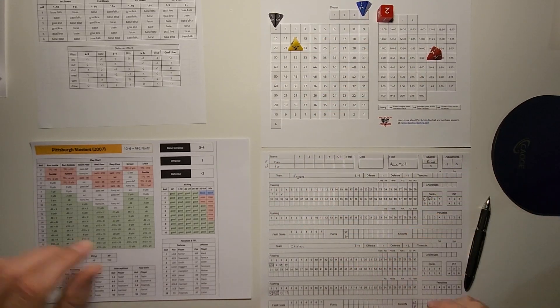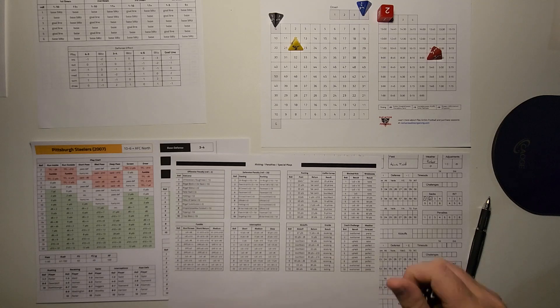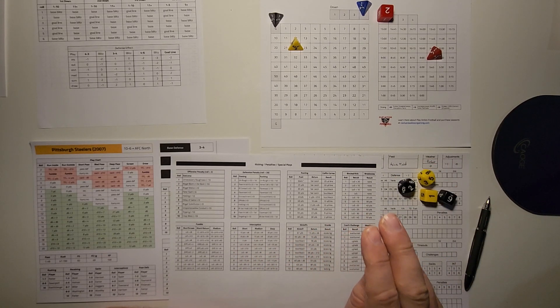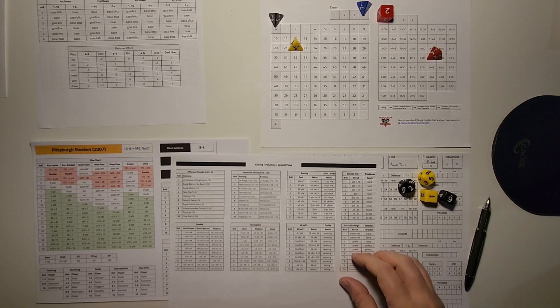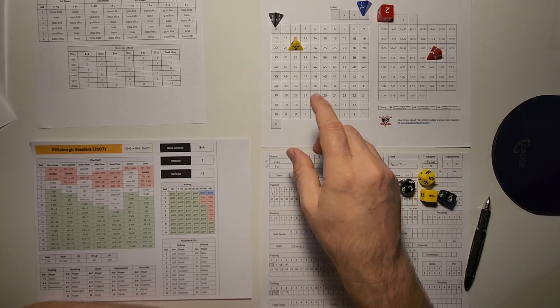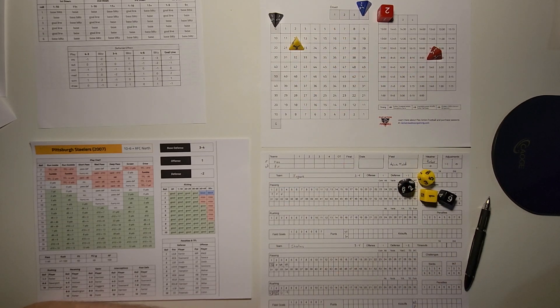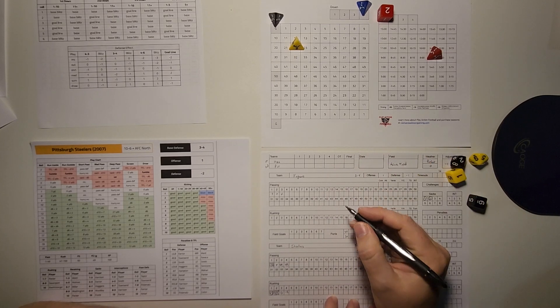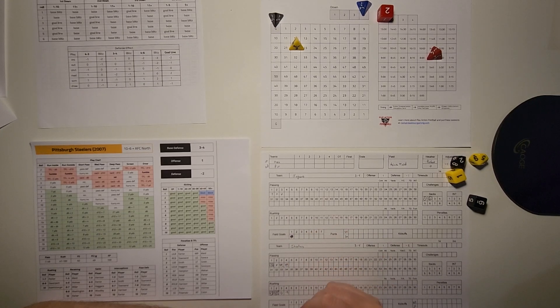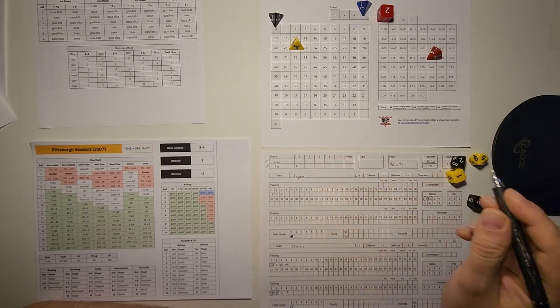Pittsburgh is going to attempt a field goal on fourth down and goal from the 12. Field goals are broken down by distance — this is a 29-yard field goal, which is in the 'all good' range, so no roll needed. That's 3 points for Pittsburgh on a 29-yard field goal, and they take a 3-0 lead. 15 seconds off the clock.